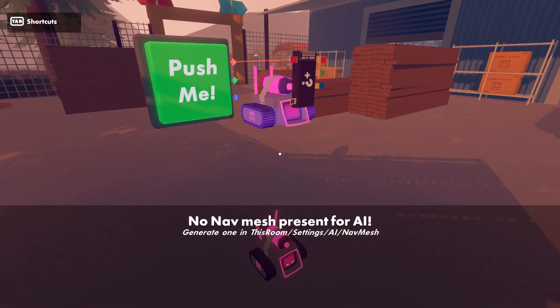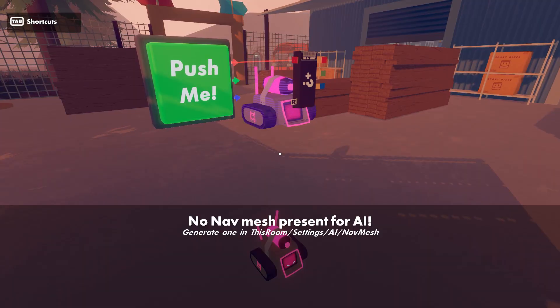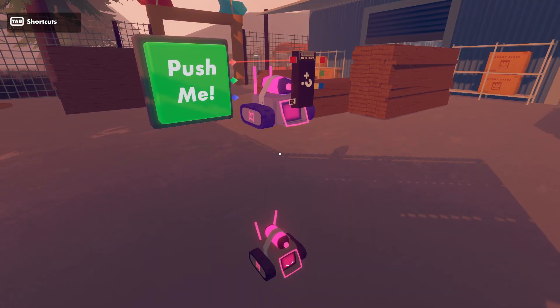So what's this notification? It says no nav mesh present for AI and it tells us to go into the watch menu. That's referring to the AI nav mesh. We'll follow those instructions and talk about the nav mesh a little bit later.